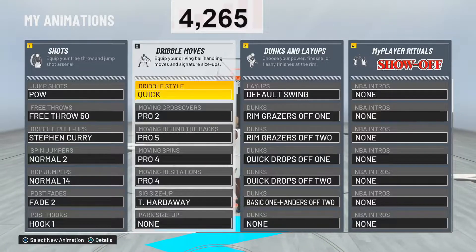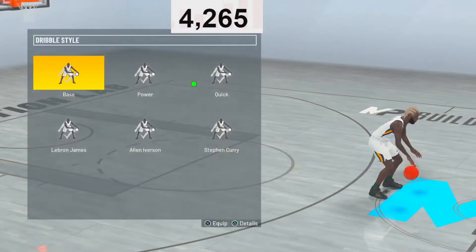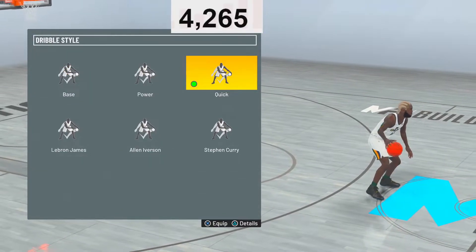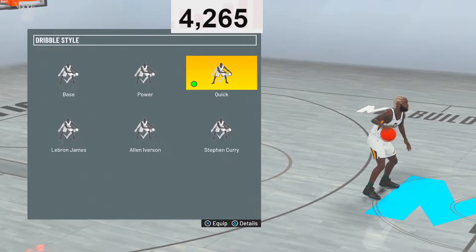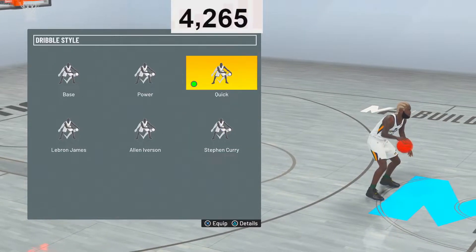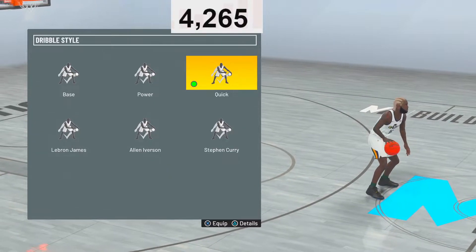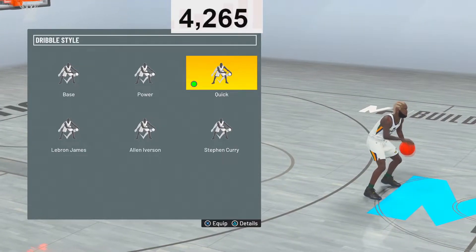I'm going to show you guys my SIGs — a quick run-through of current-gen SIGs and then my next-gen SIGs. You guys can copy them down right now if you want. I'm going to go in depth on why I chose these SIGs. First, dribble style — Quick. You can go with any of the ones I show here, but I feel like Quick just makes you move faster, dribble down the court faster. So I personally use Quick, and dribble style is not that important in 2K21 current-gen, but it's still effective.